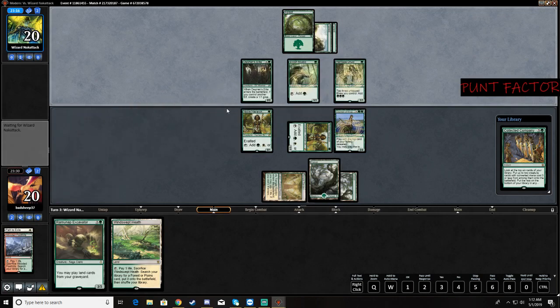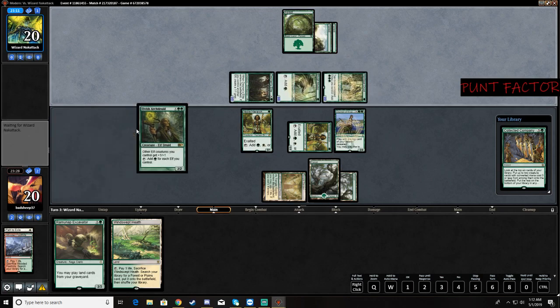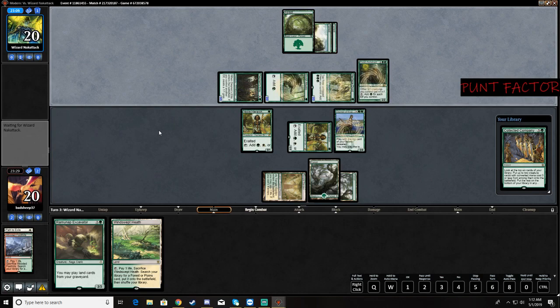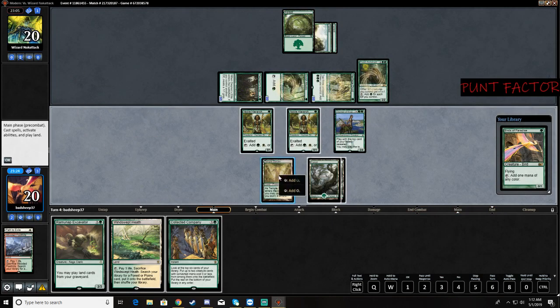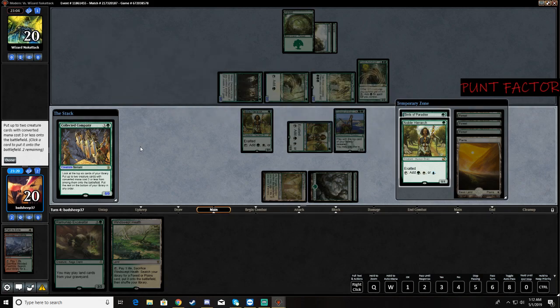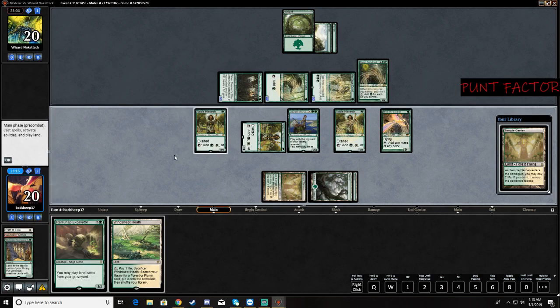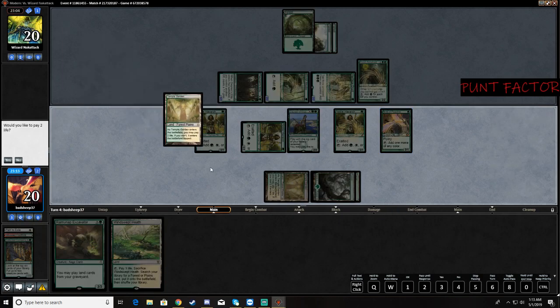This is what I was afraid of — that card right there is what I was afraid of. I probably should have saved it. If he untaps with this, we pretty much just lose. He does only have one card in hand, so that's pretty good. Let's go ahead and Coco here. Mana Dorks — I love Mana Dorks, I'm so happy. Play the Temple Garden. There's a Knight.